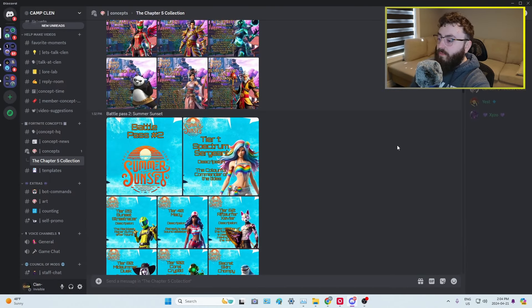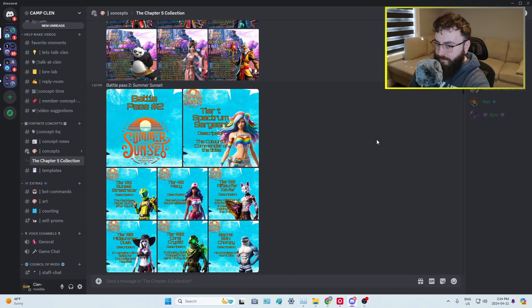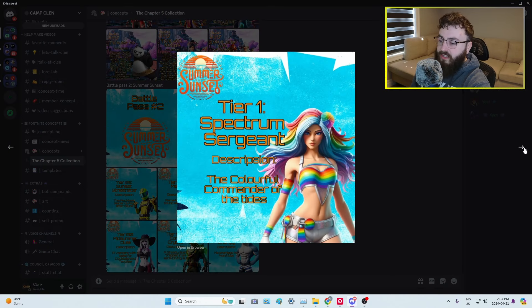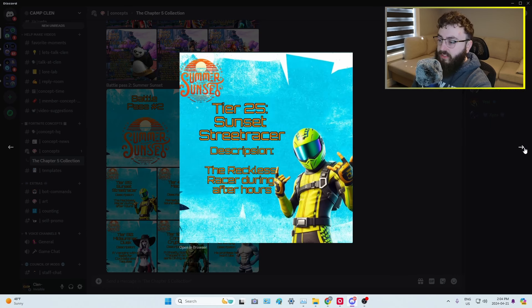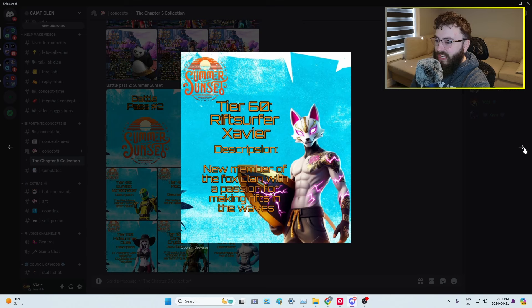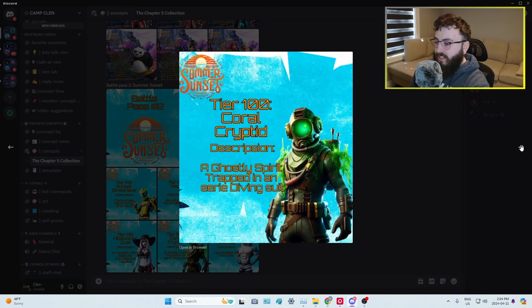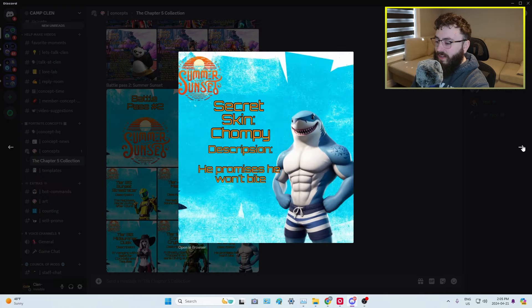Then we have Battle Pass number two, Summer Sunset — the idea Cizzo has been talking about of having two Battle Passes per season, which I think would be a really cool addition. Summer Sunset Tier 1 is Spectrum Sergeant, looking beautiful. Then we have Sunset Street Racer, then Macy, then Rift Surfer Savior — another take on the Fox Clan with pink lightning going through his body. Then Midsummer Dusk and Coral Cryptid. I love the moss on the side of it. Finally Chompy with the Chompy Glider. Then we have the POI overview and new weapons.